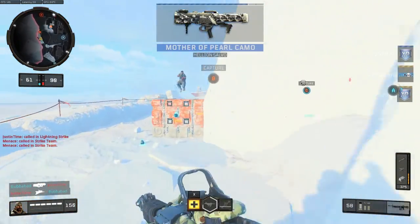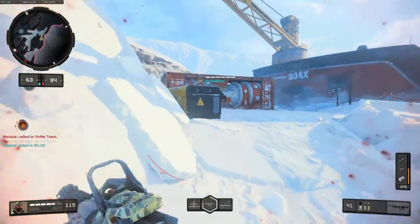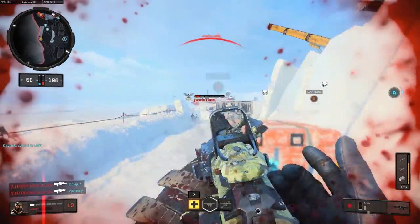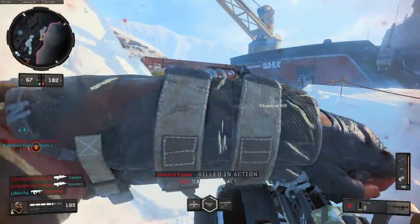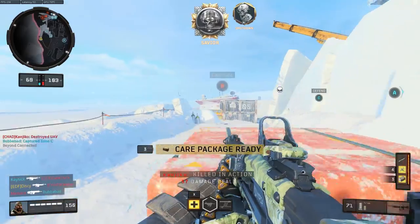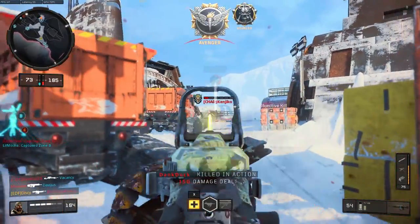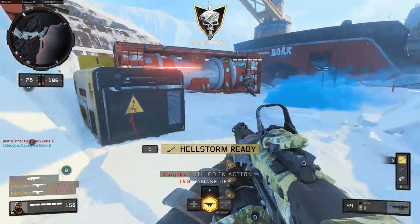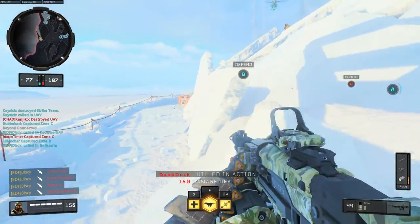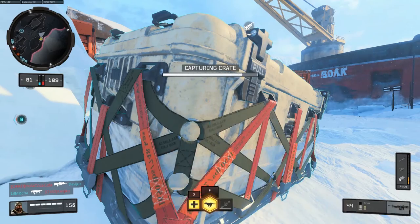Once guys start using their scorestreaks they can completely dominate the map — the right scorestreak can totally change the tide of Chaos Domination. Just before the end of the first half I really start to pick it up. As you can see there isn't much recoil with the Titan, which is why it's so good for long-range shots. It seems to take three to four shots, which makes it really deadly — crazy fast considering it's an LMG and not a fast-firing gun.